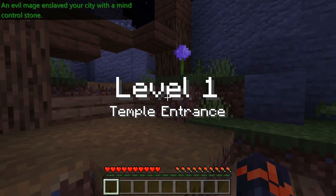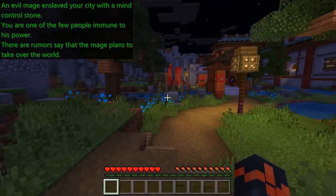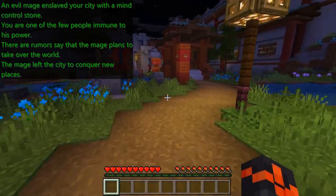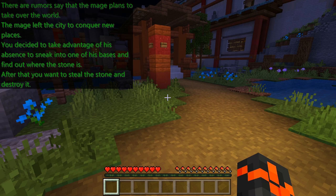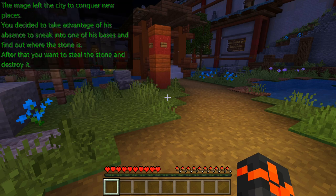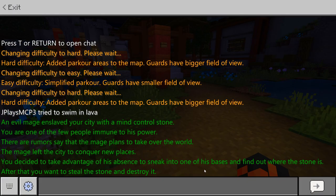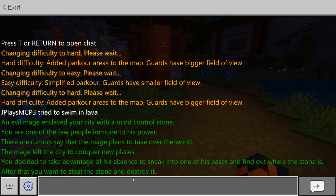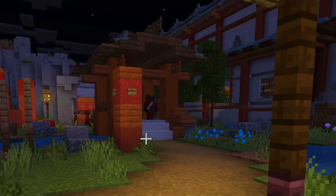We're straight into the map. An evil mage enslaved your city with a mind control stone - you're one of the few people immune to his power. The mage left the city to conquer new places, so you decided to take advantage of his absence to sneak into one of his bases, find out where the stone is, steal it, and destroy it. That's what my plan is about!